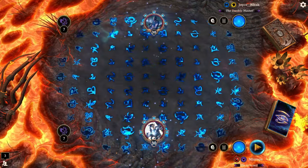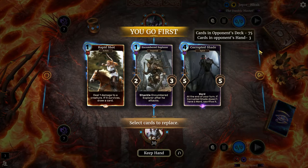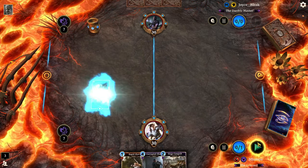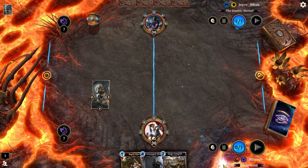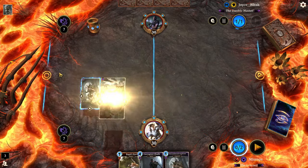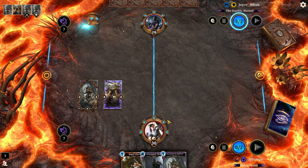We're up against Joyce Bleak, the Daedric Master. Joyce is on Mage, which is a deck I typically enjoy playing against. They've got a 78-card Mage deck. I like this opening hand. Siege Catapult is good — though we're going to have two creatures that can't attack for a minute.